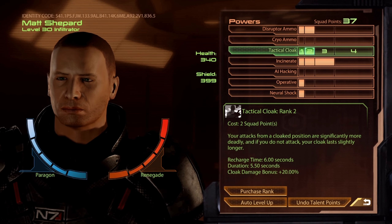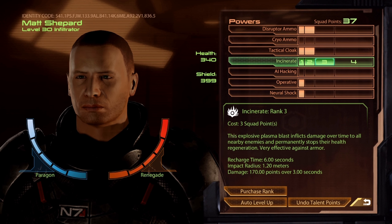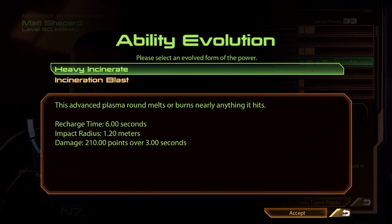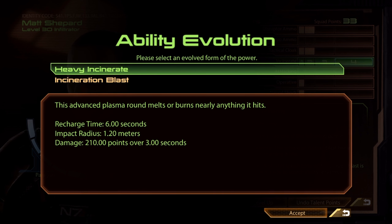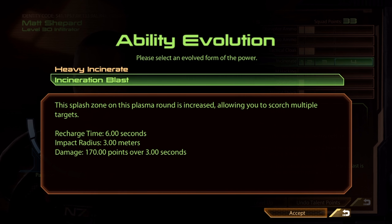For 4 Elites you can potentially cloak. Next up is to get Incinerate ranked up to rank 4. The evolutions are Incineration Blast, the AOE version, and Heavy Incinerate. You can pick which one you like. I prefer Incineration Blast for multi-target damage. Some people think Heavy Incinerate works better on Infiltrator for mini-boss damage, since a lot of mooks will end up dying to single sniper shots. But it's up to you — I prefer the AOE.